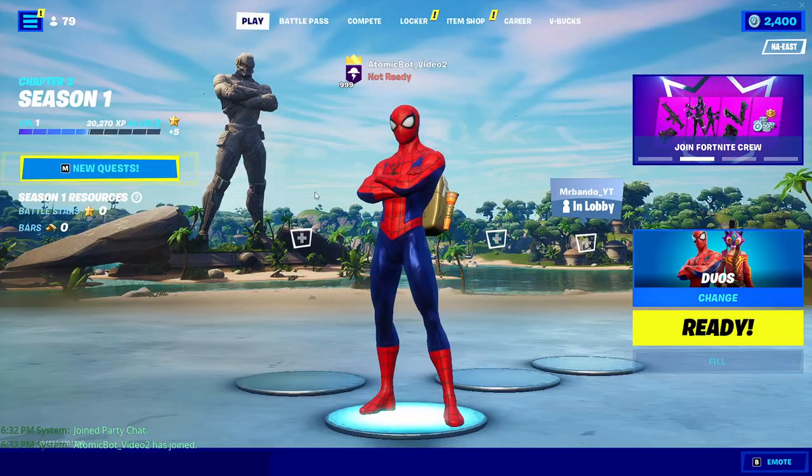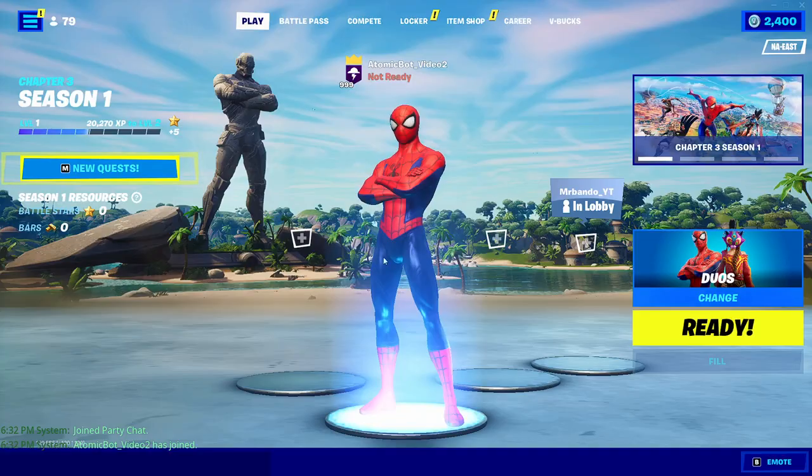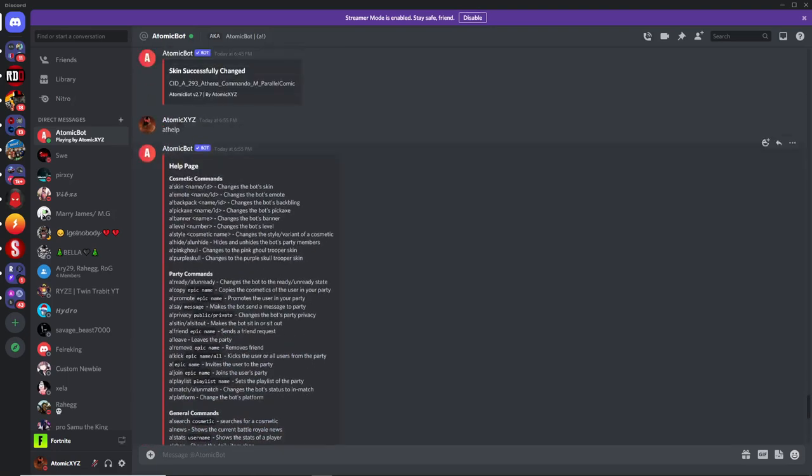As you can see it changed my skin to Spider-Man. If you want to get rid of the back bling, just type !backpack none or !backpack clear and that'll remove the backpack so it's just Spider-Man.